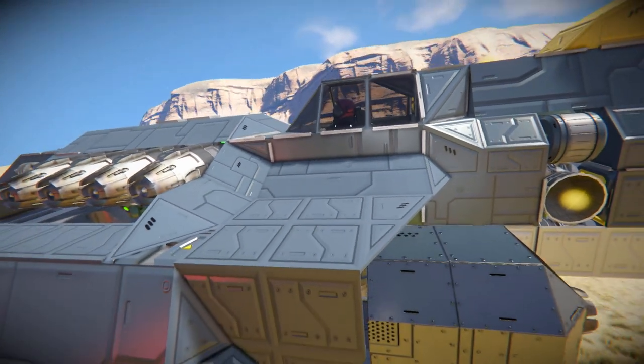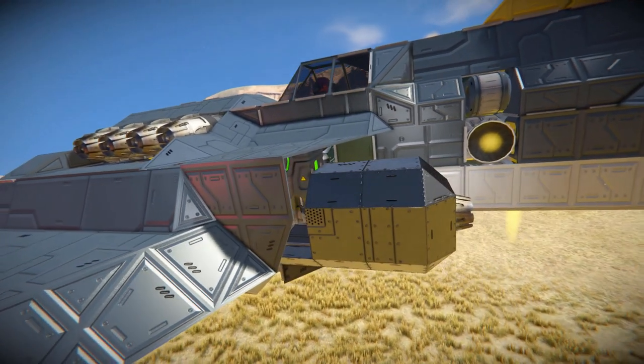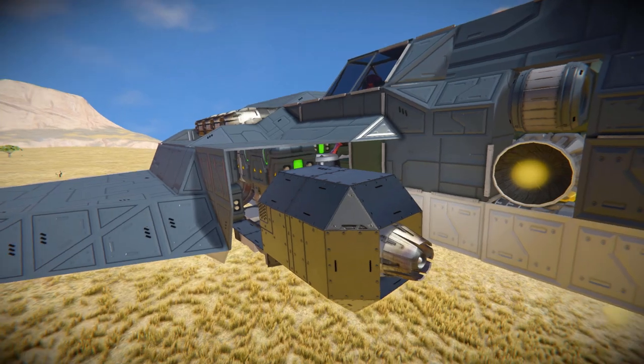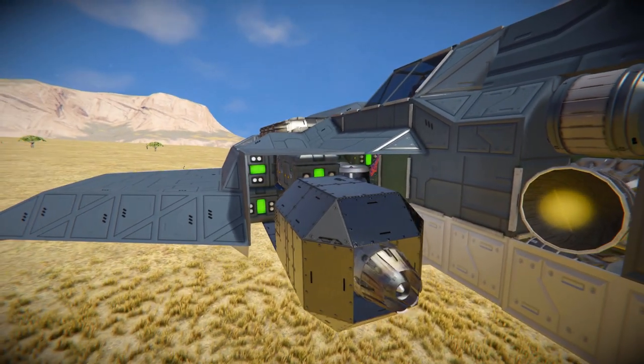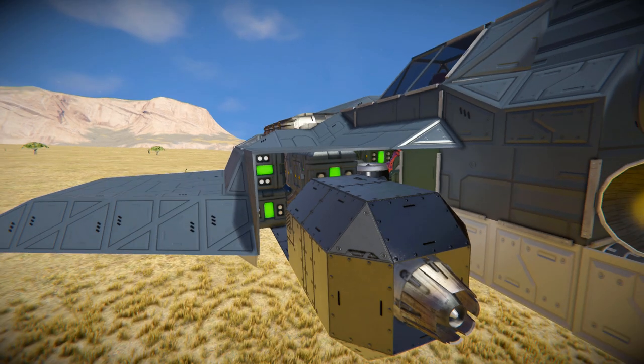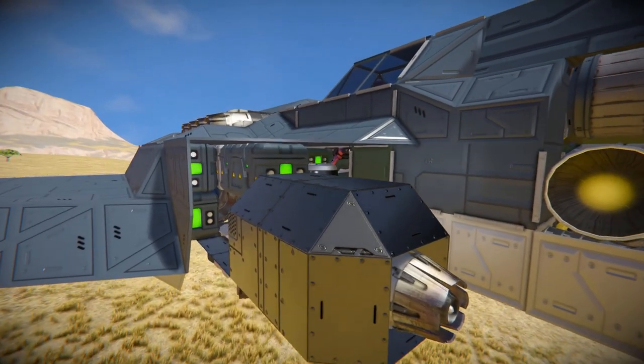Continuing around the side of the ship, we come around to the back of where our large atmospheric thruster sits. In its place there's a small atmospheric thruster, and we can see a bunch of batteries and more atmospheric thrusters — as well as what I initially thought was my foot but is actually my shoulder in the way.